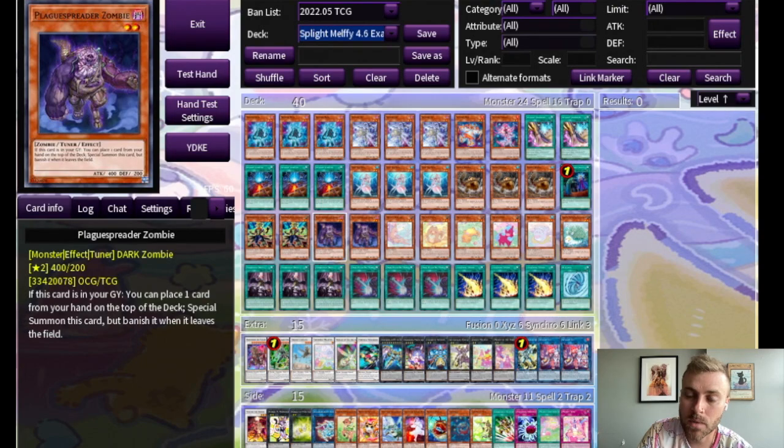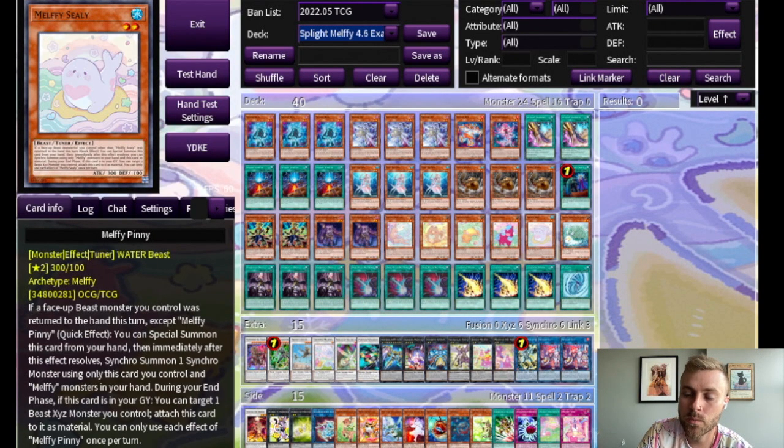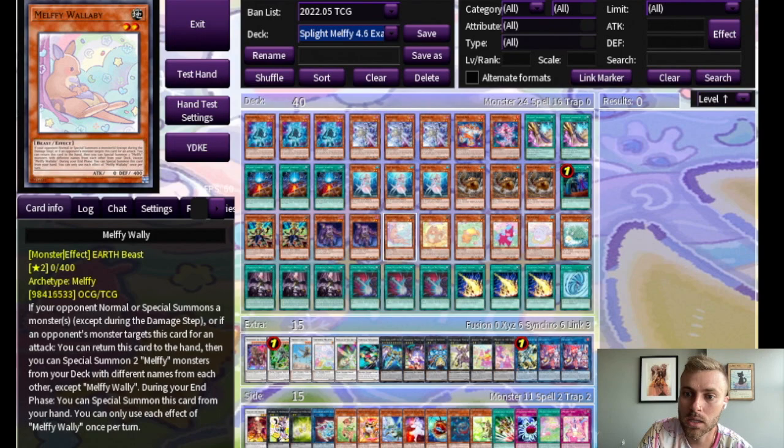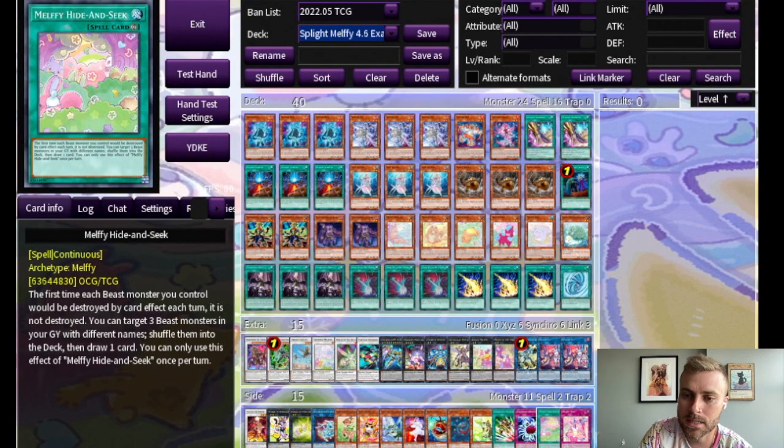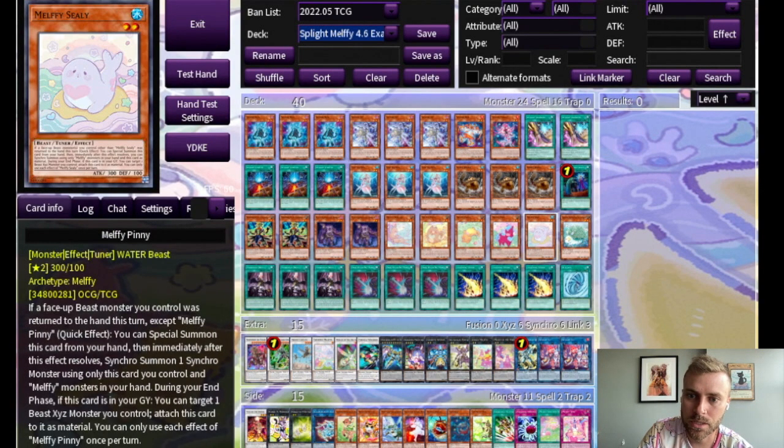What's so great about Plague Spreader in a Melfie build is that with extra Melfies in hand, you can put them back into the deck to make Wally, Puppy, and Catty live again. So that's part of what you'll do to create your Melfie resource loop instead of using Hide and Seek, because Hide and Seek is a little bit slow and not as good in this particular build.